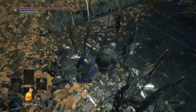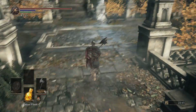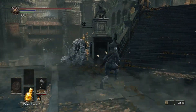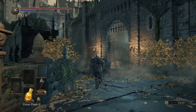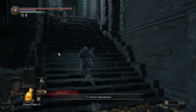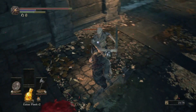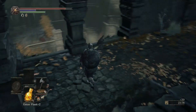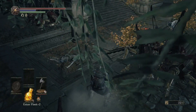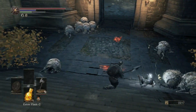You can also get the Lothric Knight Spear, the knight shield, and from the fat knight you can sometimes get a blessed gem and his halberd. I don't recommend fighting the fat knight because he does massive damage — at least until you're running a high damage build. But if you come up here and kill these two regular guys, that's the safer route. This area is a safe place to practice parrying and I highly recommend you use it — it's one of the better spots in this area.